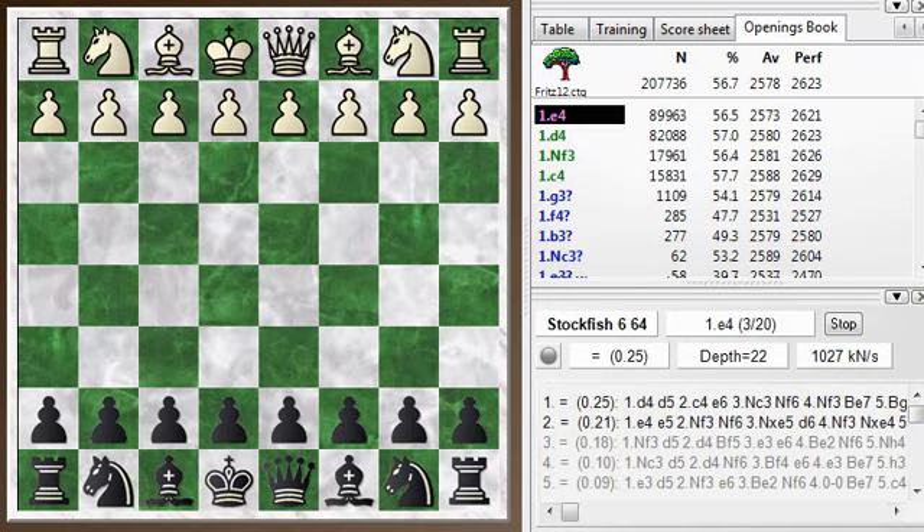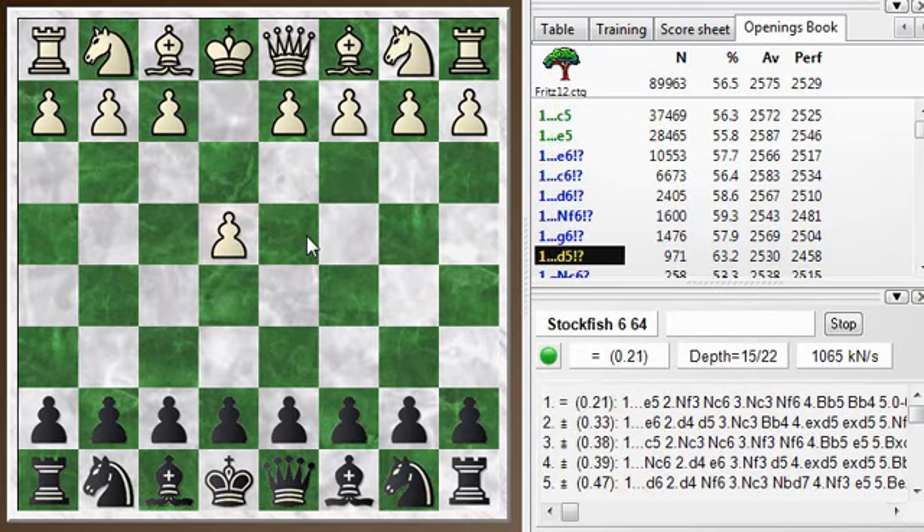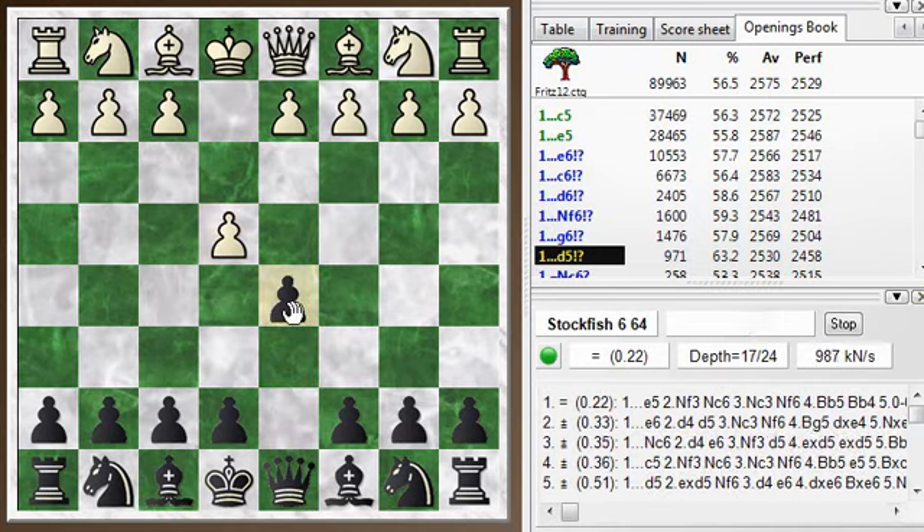Hi everyone, this is Jim. Welcome to this Blitz Chess post-mortem, a post-mortem of my Blitz game number 415. My opponent kicked off with e4, and I decided to avoid the Sicilian this time and play the center counter, the move d5.